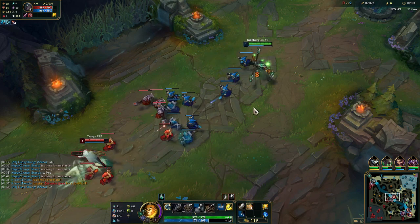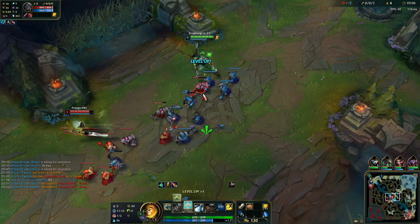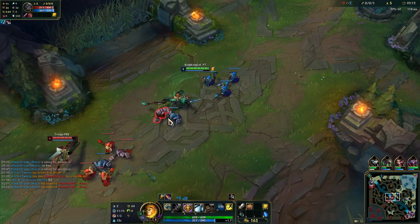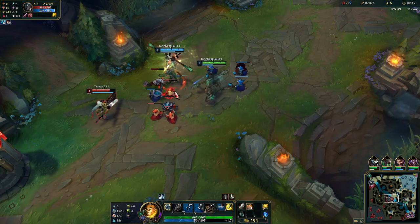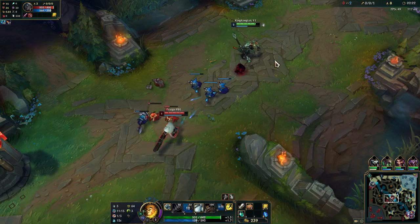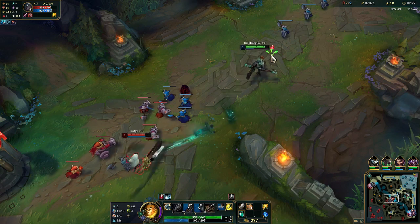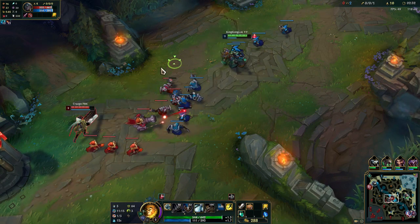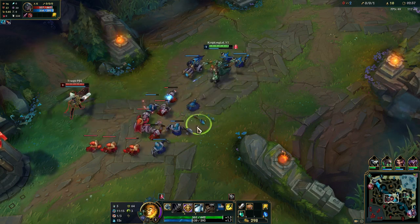Omni Stone is really bad because it just switches all the keystones, and on Wukong you want to stay on one keystone which is Electrocute. All the other keystones don't really work on Wukong, so you can tell that Wukong should not use this keystone. However, for the sake of trying out different things on the PBE, we're just gonna try Omni Stone. Right now we have Electrocute.